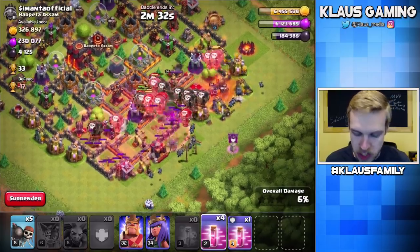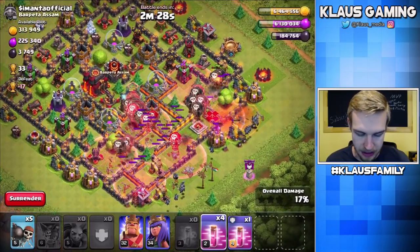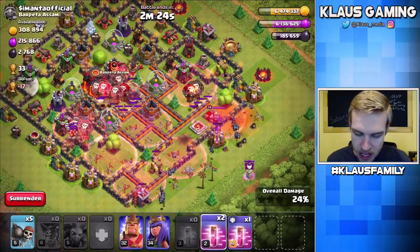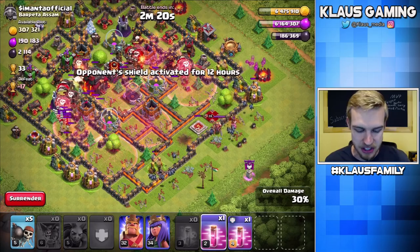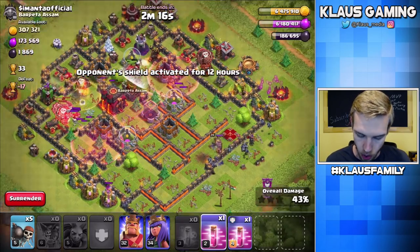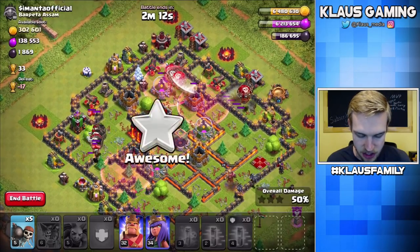I really do appreciate these bases with the obstacles and stuff in the middle of everything. I think it's really cool — like, what do you do? How do you even do that? Do you set up a base where all of your buildings are on the outside ring or what? I just don't get it. I think it's impressive but I just don't understand how it's a thing.